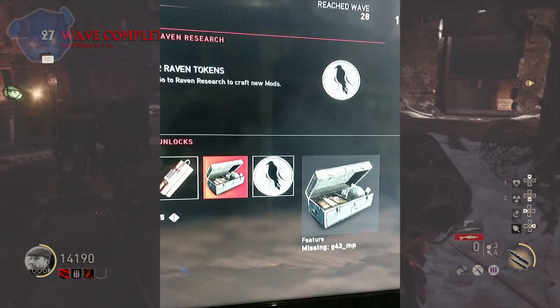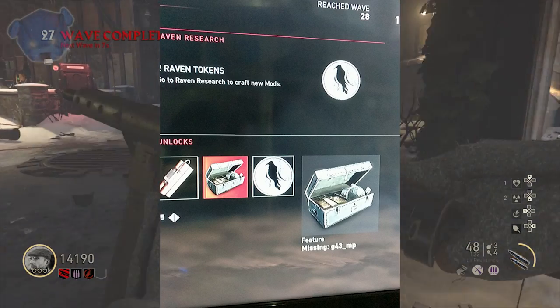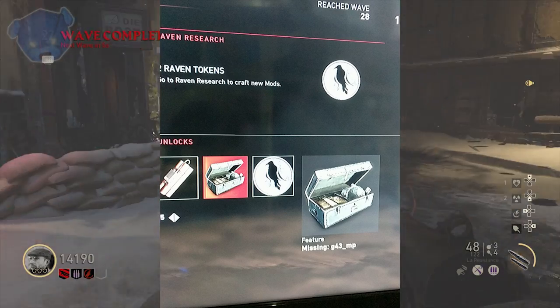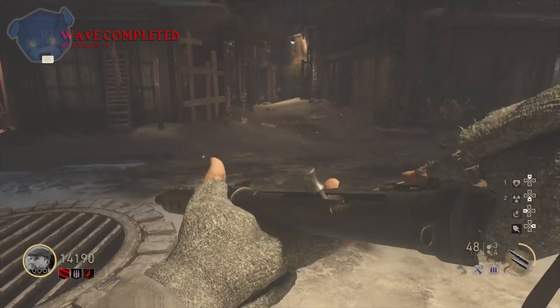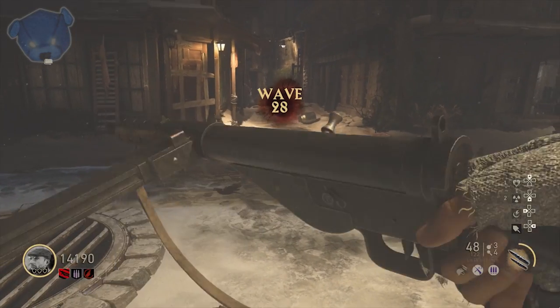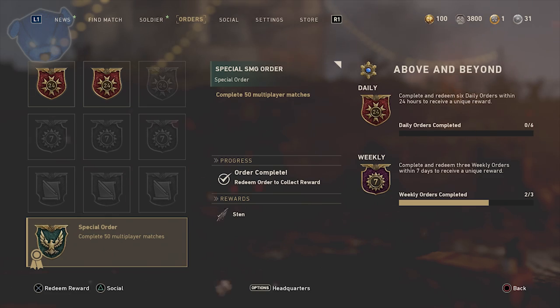There is a random drop occurring that just says 'missing G43 underscore MP' — I don't know what that's about. People are seeing that in their after-action reports, and that was the weird thing I was talking about earlier in this video. Not sure what's going on with that.